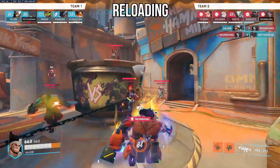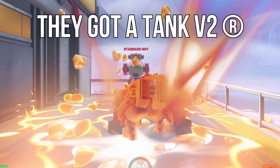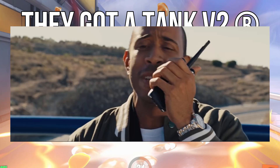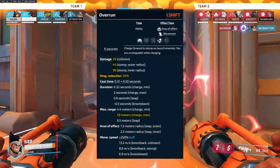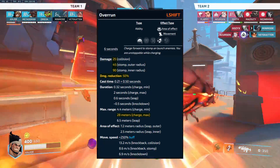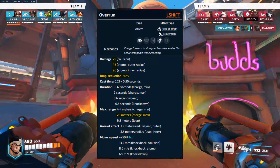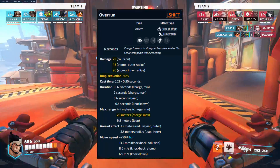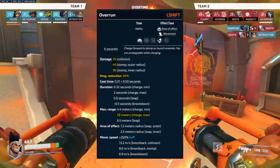Same thing if you want to engage with your stomp — make sure you have ammo. Mauga's first ability makes him charge at the enemy team with a 50% damage reduction for 2 seconds. His max charge range is 28 meters, and he can optionally do a stomp that deals 90 damage in his inner radius and 45 on the outer radius. Mauga also deals 25 damage on collision. If you get hit in the inner radius, you also get stunned for about half a second, and the cooldown is 6 seconds.